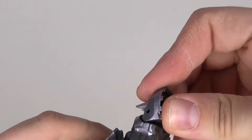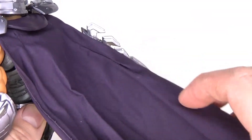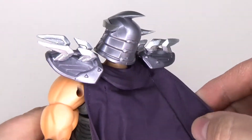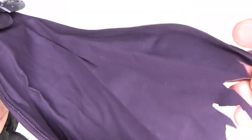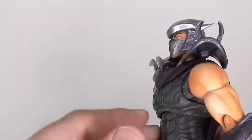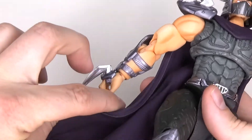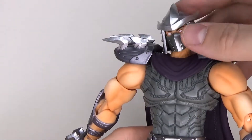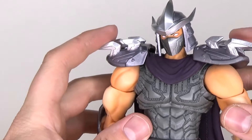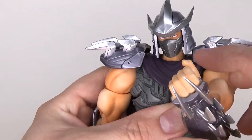Finally, his cape — there are some wires going down on both sides along the edge of the cape. You have some wire work which you can move around, so you can have all sorts of poses: let it hang down or have fighting poses with it going out in the wind. I'm not a huge fan of the wire work, but it's a nice option to get more posability out of your Shredder.